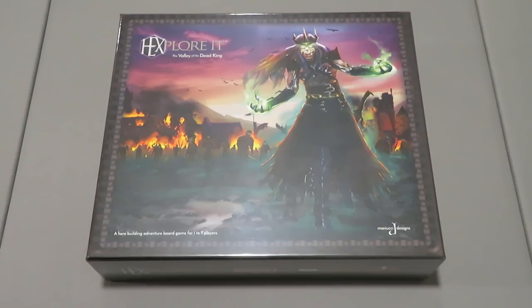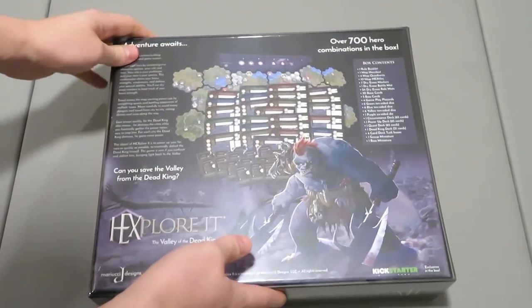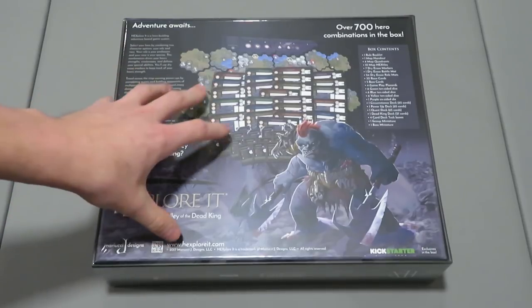That's the rundown of Hexplorik, but now I know why you guys are actually here — that's to see what is inside this game. So let's check it out. Let's flip over to the back side and I'll show you what it looks like. Again, this is a solid box. It weighs quite a bit. It's an average size box but it seems packed full.